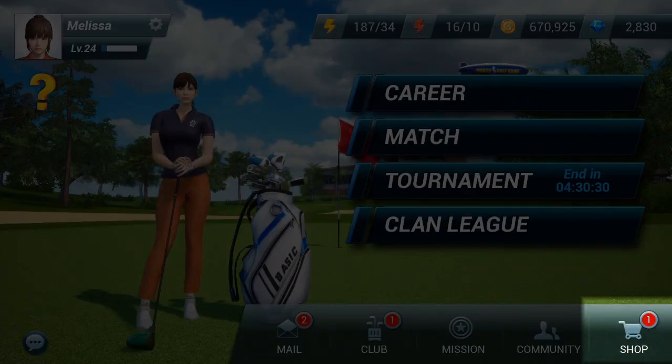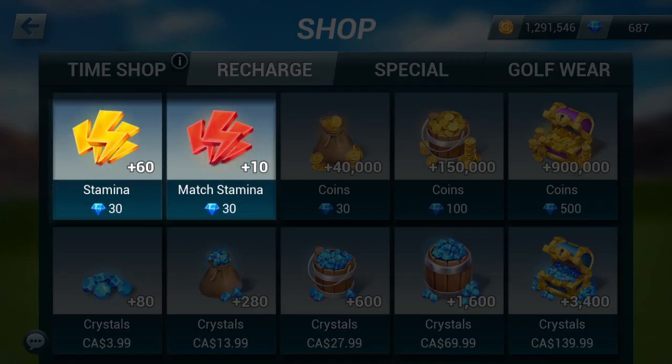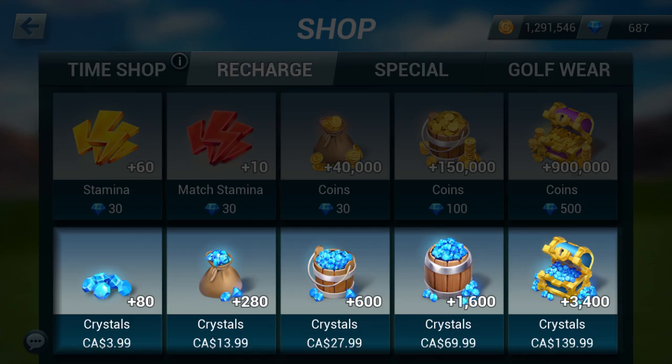The Time Shop gets new items in stock every hour, and items will get better as you level up, so always keep an eye out for a rare find. The Recharge Shop lets you get more stamina or coins with crystals, and you can always buy more crystals in addition to earning them in the game.